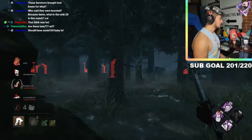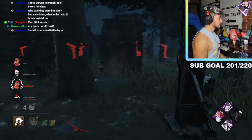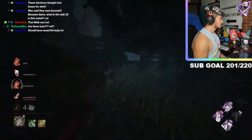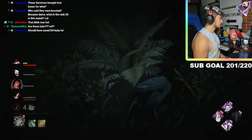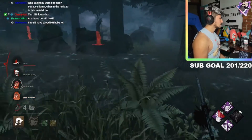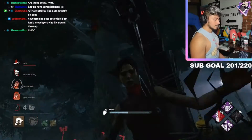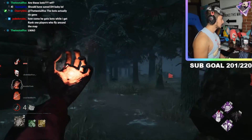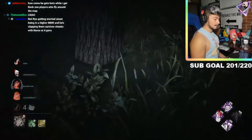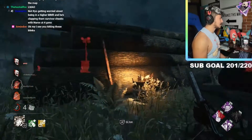Pick her up. The other girl's going to save here — can she make the Sabo in time? I don't think she's even going to attempt it. It's not worth attempting. Pick the kill. Thank god for Undying. Not Rao getting worried about higher MMR and then clapping survivor cheeks. I see you getting those blinks! You proud of me, Ninja?